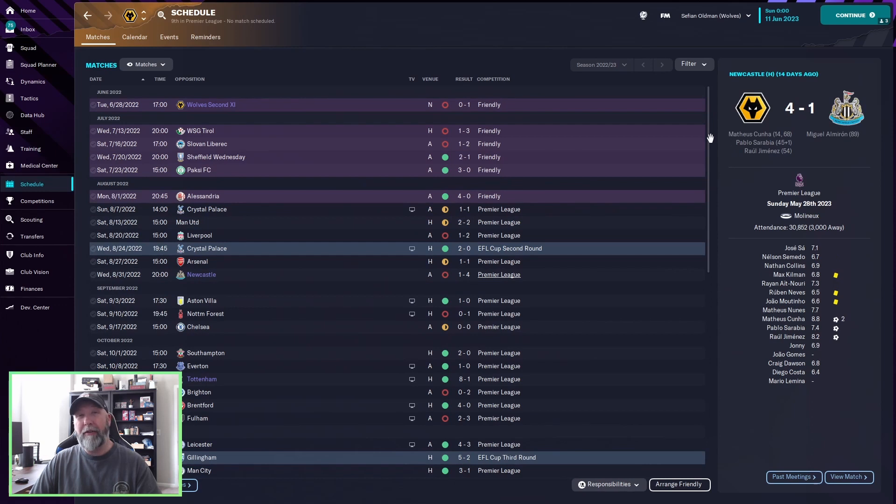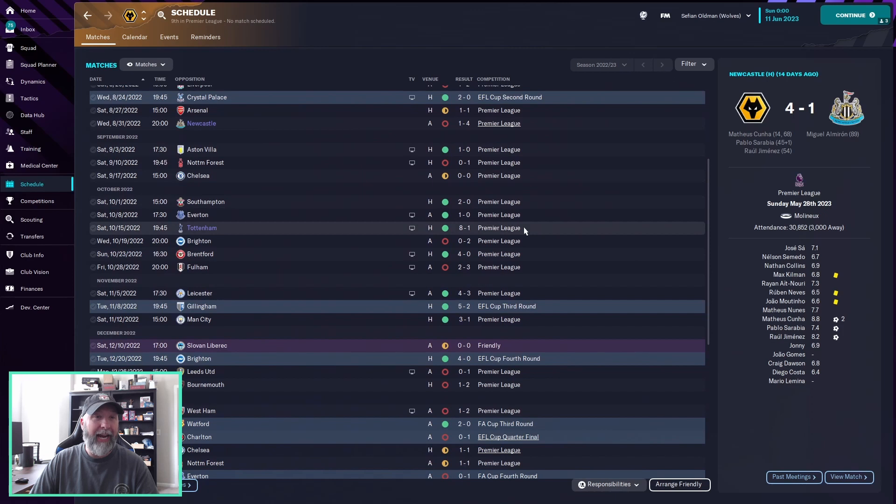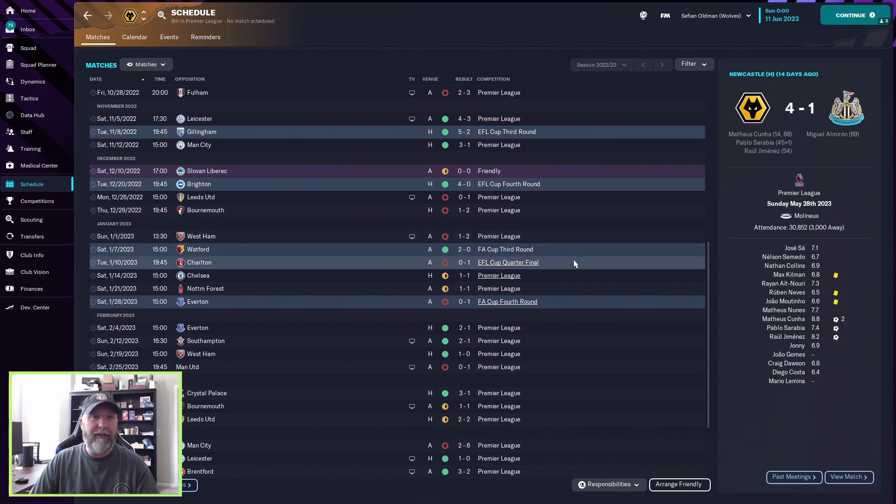Wolves are really only 3 points down, so pretty much the same. A lot of draws in the first half of the season. You got a nice win, 8-1 against Tottenham — that is a doozy. You do lose out in the EFL Cup quarterfinals, 0-1 against Charlton, and then FA Cup 4th round against Everton.